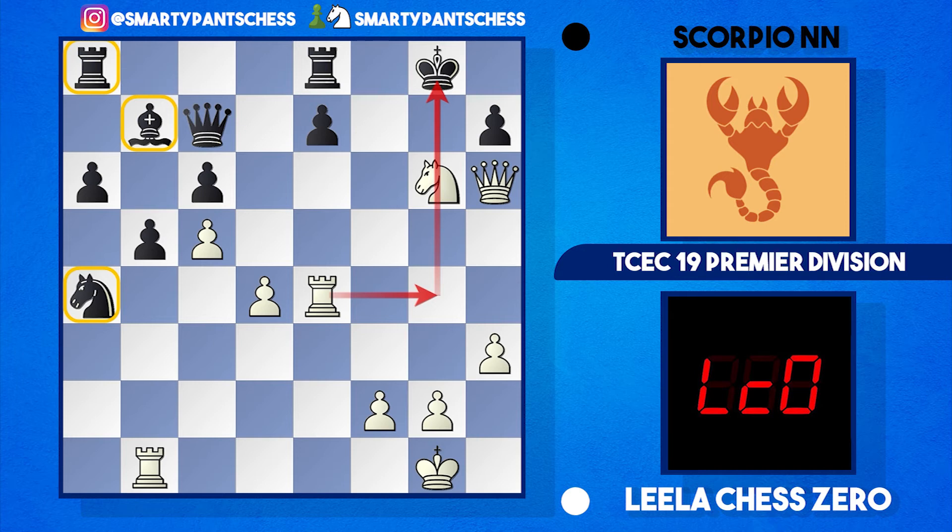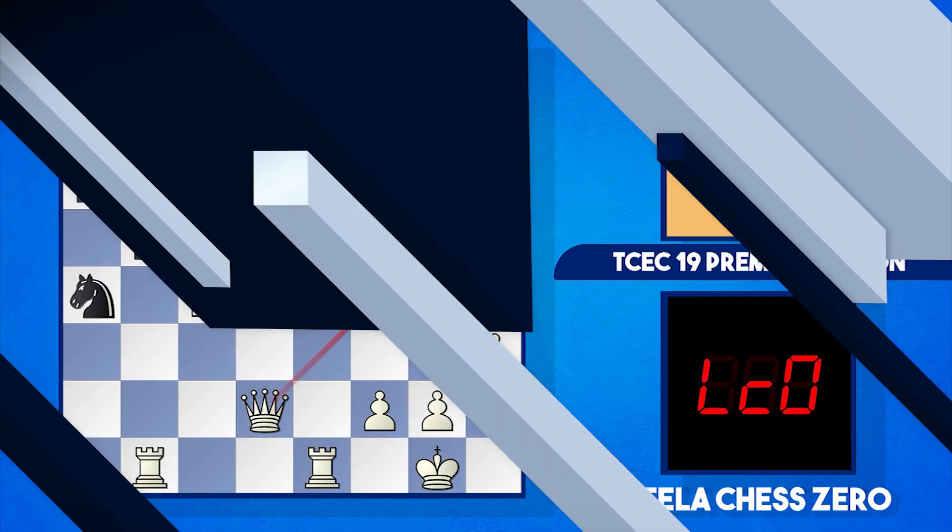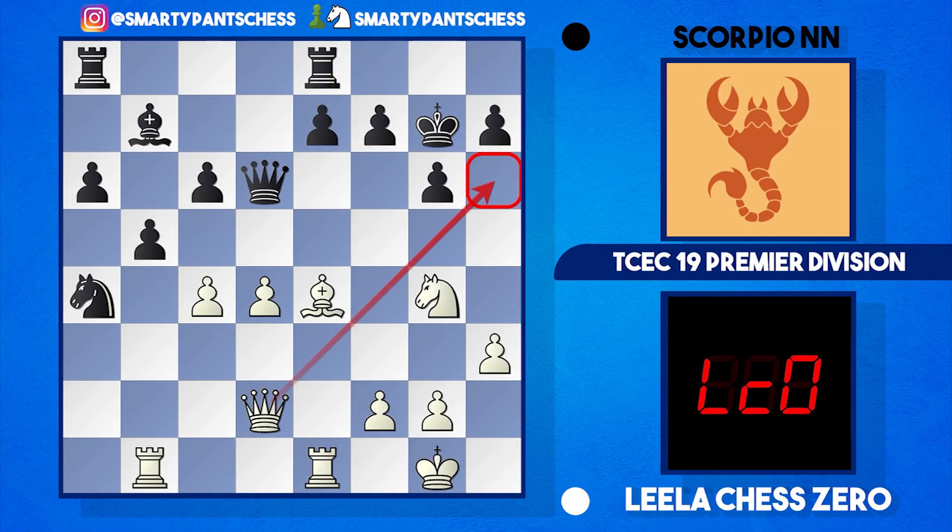Preparing rook to g4, I highlighted the bishop, knight, and rook for black — they're pretty much dead pieces. Knights on the rim are dim, and that bishop is completely blocked in, so black's got a terrible position. After knight g4, instead of playing f5, Scorpion retreated the king backwards, which allows knight to h6 check. The king goes back again and rook to b3 — Leela is getting all her pieces into the attack.